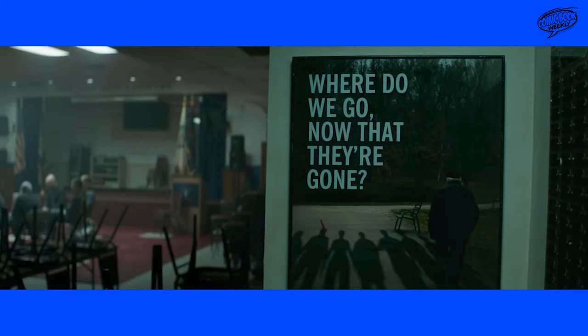Moving on to this next clip - it looks like a grief counseling session. There's a poster that says 'where do we go now that they're gone,' which seems to be about the Avengers or superheroes. This implies the remaining Avengers may have gone into hiding. It looks like people are all coming together because they probably lost someone important - family members, friends. It could be civilians or other superheroes.